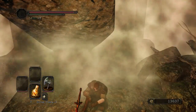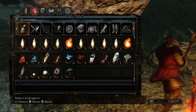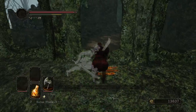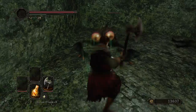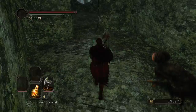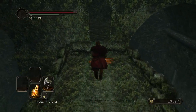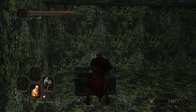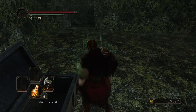Rest at the bonfire, and now since I have two fragrant branches of yore, I can just clear through this area as I normally would. I like to grab the fang key fairly early, just so that I can head right on down to the basilisk chamber the moment that I get there, after I talk with the old dark diver Grandahl at the very end of the level. As is my usual, I like to be able to clear through a level in a singular complete clear, and this route really allows me to do that.